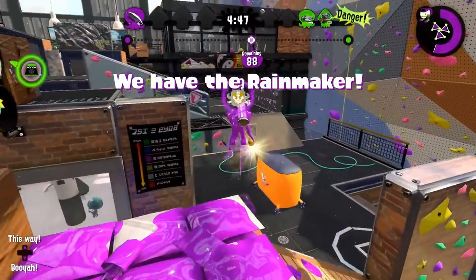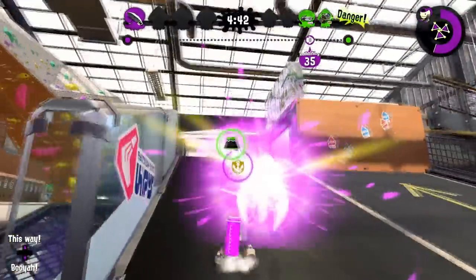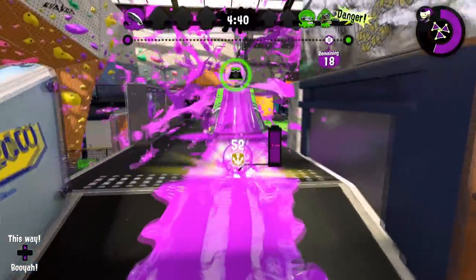The middle route on Muscle Forge isn't really that worth it as it's incredibly risky. Instead, when going on the right, jump on the left side of the block to save a little bit of time and be a lot harder to hit.